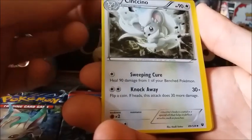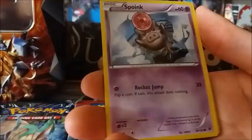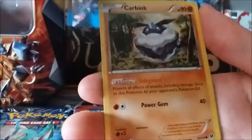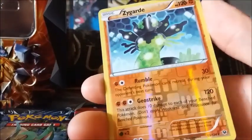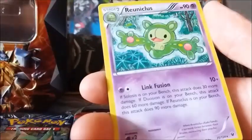Let's begin with the first booster of Fates Collide. We start with Cinchino, Fairy Drop, Lothred, Spoink, Diglett, Lifestar, Corbynk, Ciclopath. The reverse is a Zygarde and the rare is a Rhiniculus.